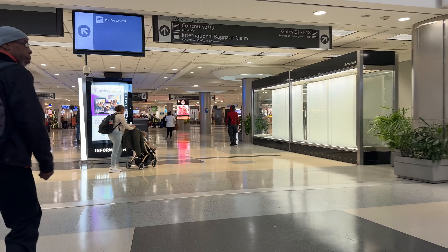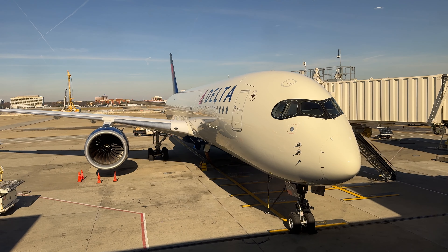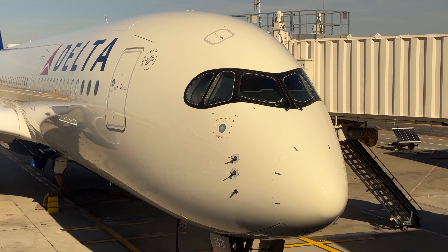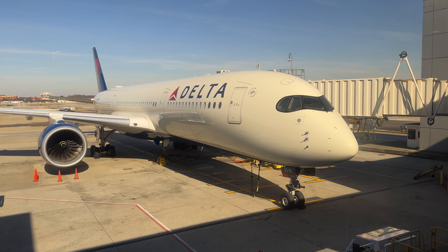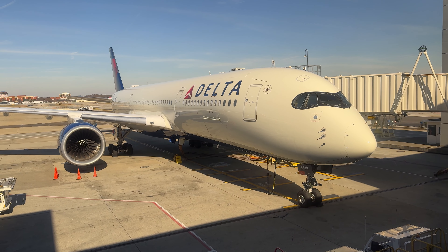Our journey begins in Atlanta's Terminal E at Gate E18. Waiting for us when we arrive is our beautiful aircraft, one of Delta's flagship Airbus A350-900s. Delivered to Delta on September 29th of 2022, November 518 Delta Zulu has only just celebrated its first birthday at the time of filming.